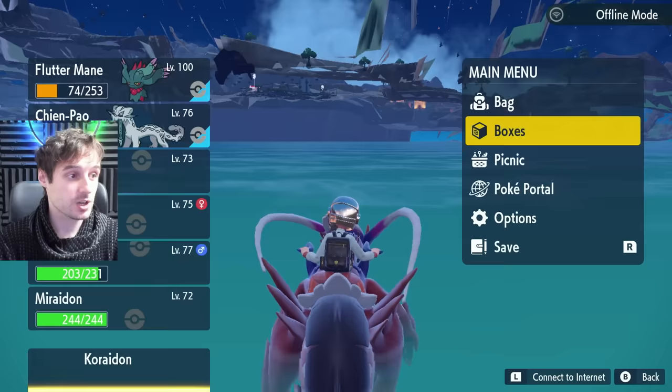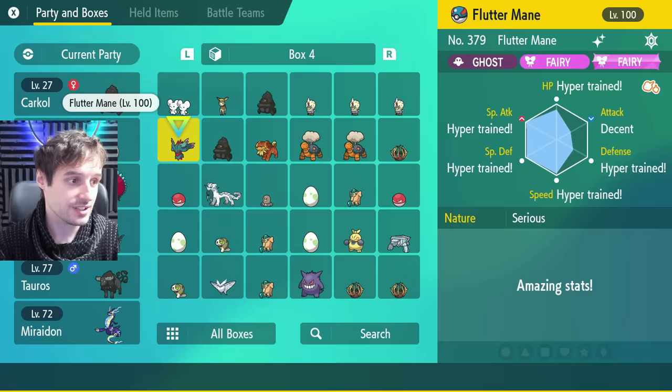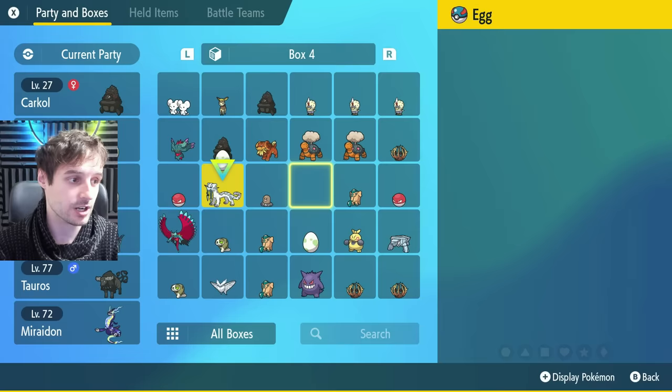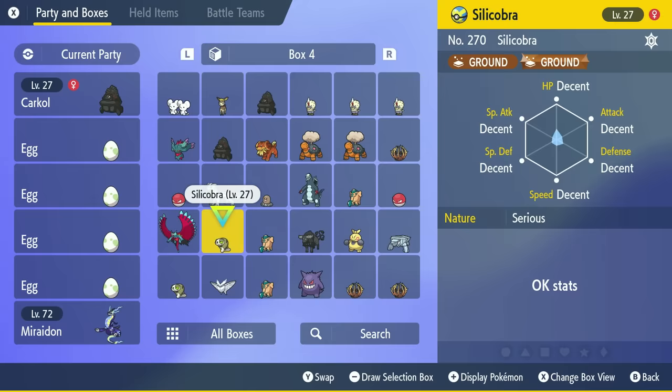Now we're going to put in the things we want to hatch in our party. We're going to put one Pokemon with Flame Body at the top — it doesn't matter where — and then we're going to put all the eggs we want in our party. If you've stacked up boxes of eggs, this is going to be super handy because you'll have a completely unobstructed passage to just run around and hatch all your eggs. We've got four eggs right there in our party.